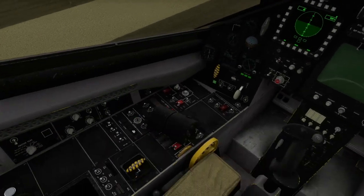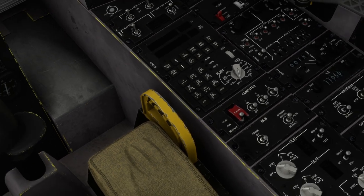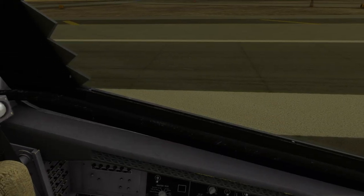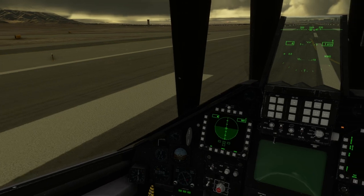Here is the cockpit and it looks reasonably good. Texturing is very well done, I think. The seat is good. The edges of the canopy — of course, the canopy tint is realistic.